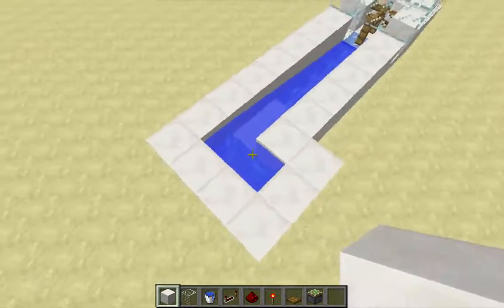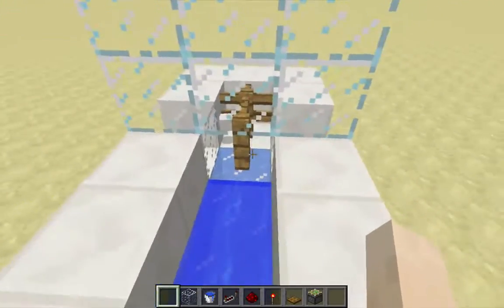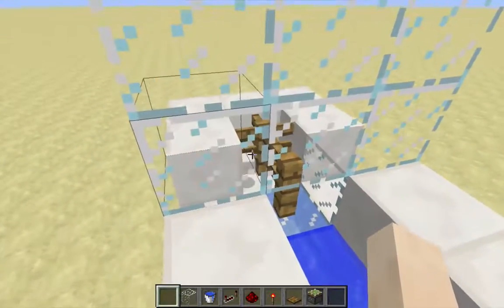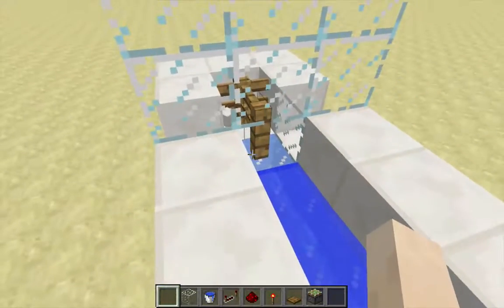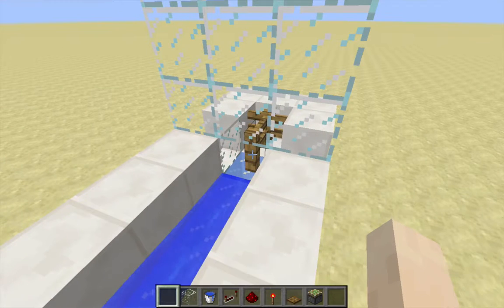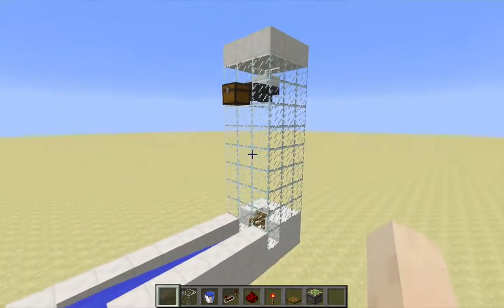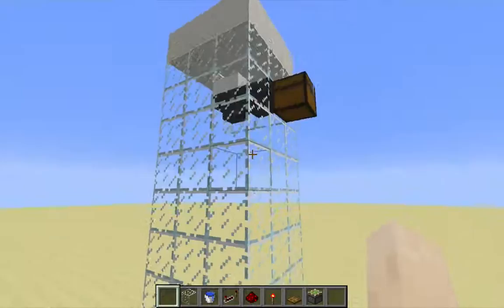It used to be that items entering this water stream would go to the side, zip along, and enter the side of these fence posts. When they reached the second fence post, that would cause them to fly up. That relied on glitchy behavior with respect to the collision box of fence posts. That behavior was fixed in snapshot 15w38a, which broke all of these popularly used item elevators. The ability for items to fly up through solid blocks was eliminated in that snapshot.